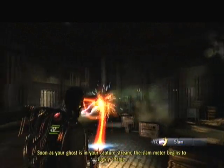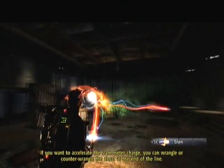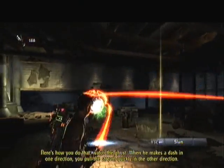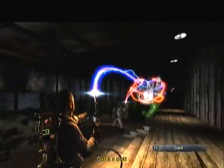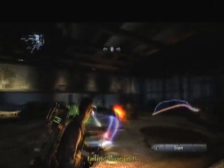As soon as your ghost is in your capture stream, the slam meter begins to slowly charge. If you want to accelerate the slam meter charge, you can wrangle or kill to wrangle the ghost at the end of the line. Here's how you do that. Watch the ghost — we need to catch one, left to you. Move the stream quickly in the oven. Give it a shot! There you go! Perfect! Fantastic! You've got it!